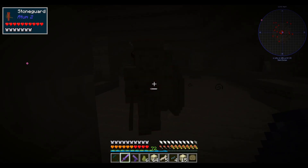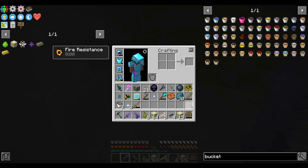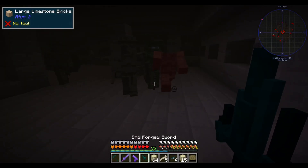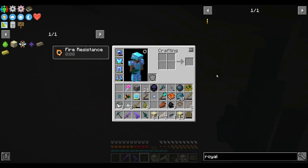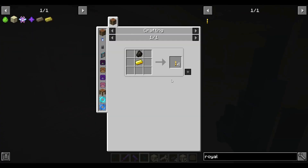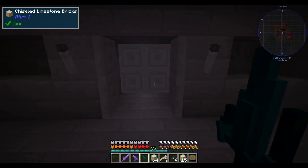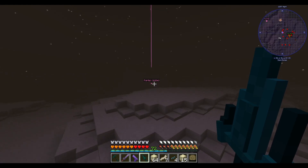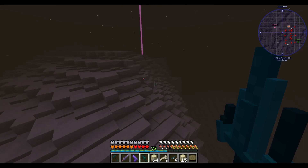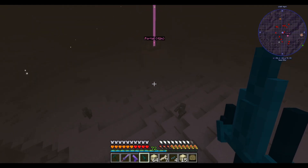There's a lot of mobs in here and they have a lot of armor. Let's use our better weapon — a sharper sword, that's a lot better. There's one thing we need that I probably won't find in here: royal torches. I need gold ingots for those. I'm going to mark this and head back to our portal, grab some torches and royal torches, and then come back.